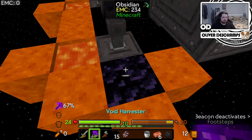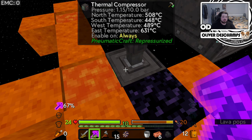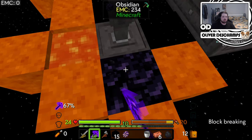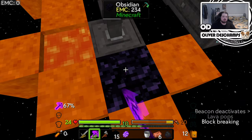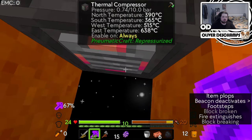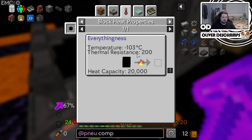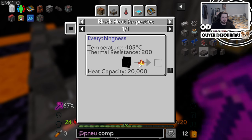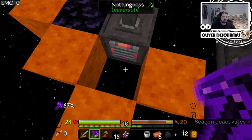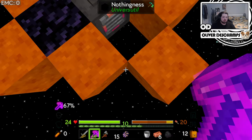Oh — because this has already turned into obsidian, but it is still pumping out the temperature. Wait — they're all very warm now. Why are they all very warm all of a sudden? Is it because the thermal conductivity of everythingness is too strong? Because remember, if we look at it — thermal resistance 200. Heat capacity: the amount of heat which can be gained or lost by the block before it transforms into another block.